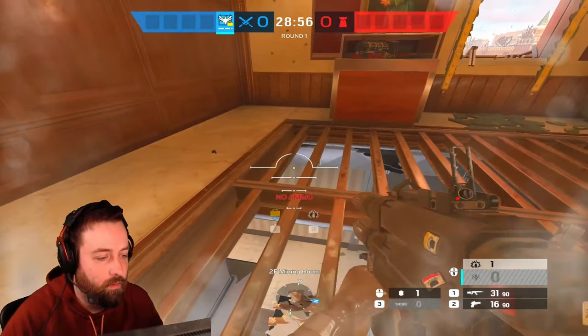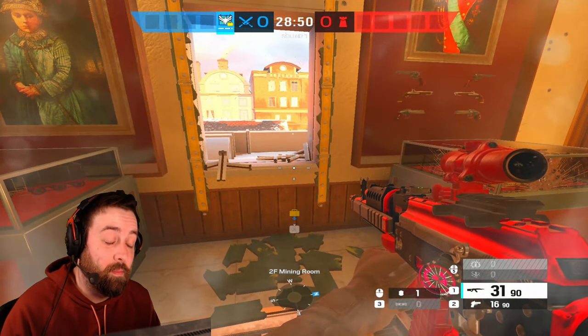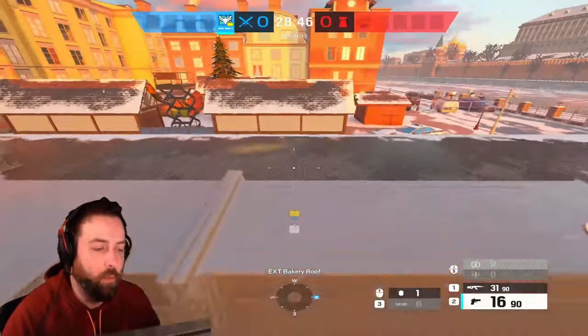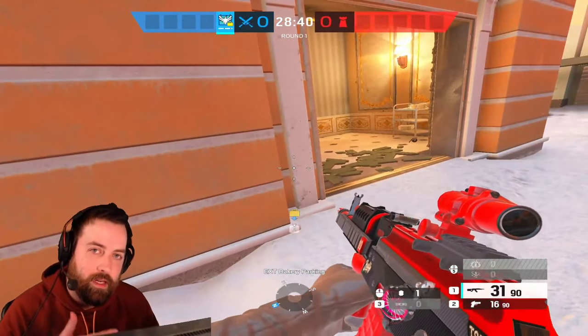A lot of times people put a Kaid claw right here, so I'll go and destroy it so my hard breachers will be able to open the wall. Watching for flankers again, I'm going to go back downstairs, they're going to open up the wall, and I'm going to help engage the enemy as an entry.